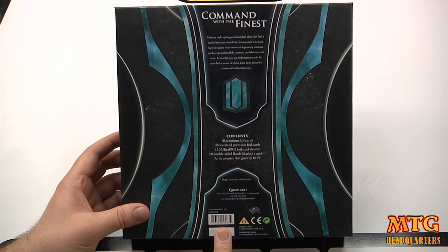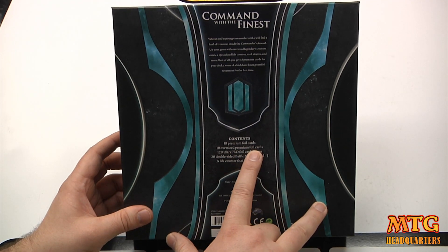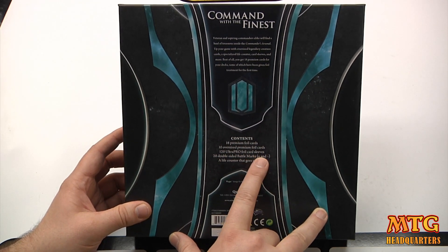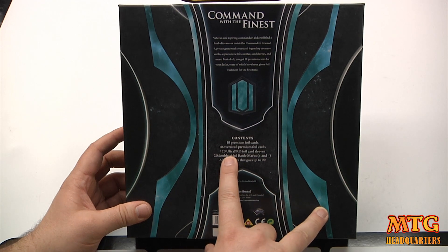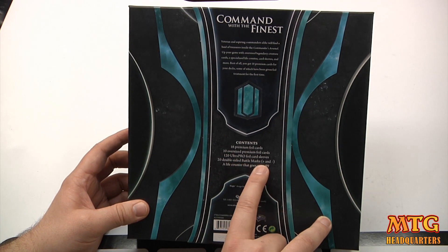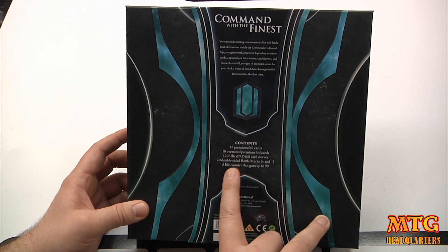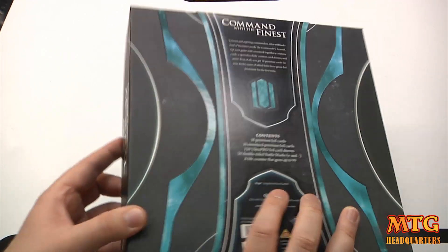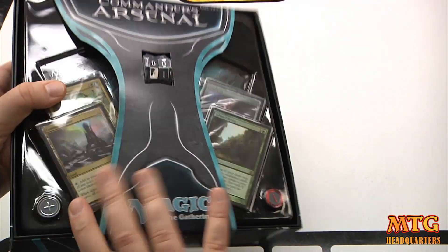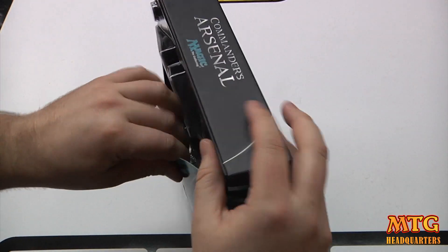Inside the box you get 18 premium foil cards, 10 oversized premium foil cards, 120 Ultra Pro foil card sleeves — I'll have to check those out — 20 double-sided battle marks with plus and minus, and a life counter that goes up to 99. Pretty rad.